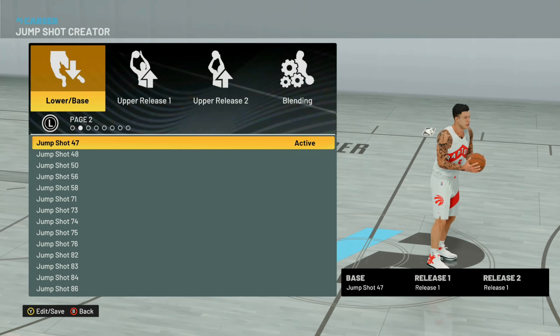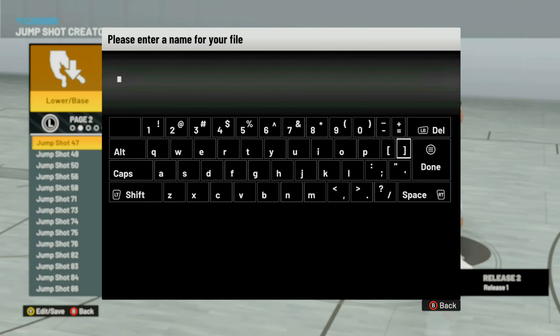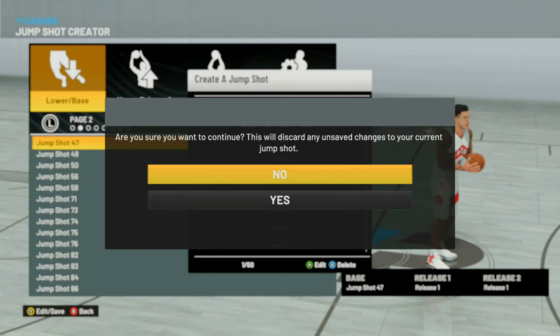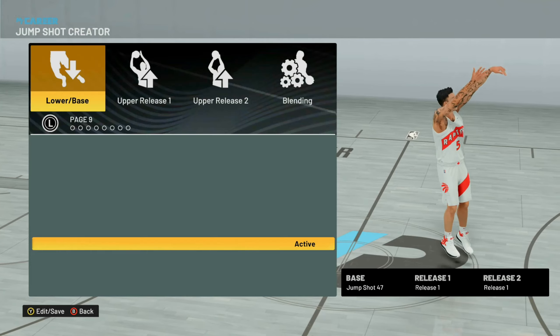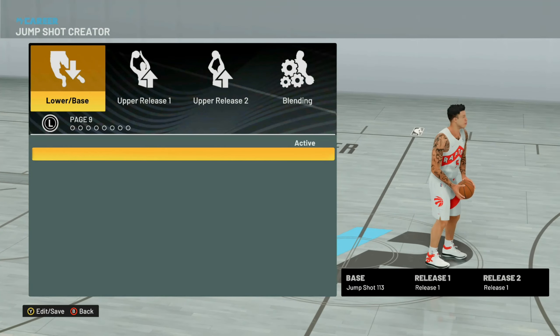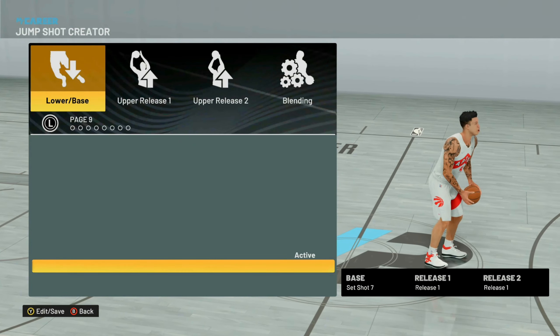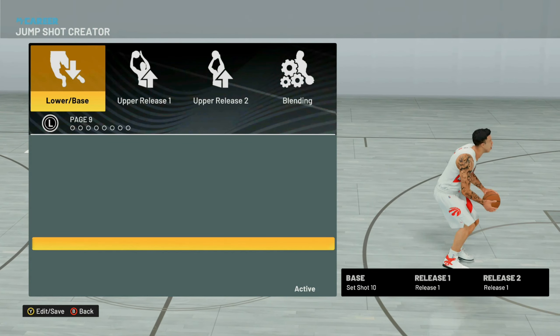Equip jump shot 47, then go ahead and save the jump shot. I'm going to save it as 'five five five five.' As you can see, the jump shot is now saved. Next, go back in, hit 'Edit Jump Shot,' hit yes, and you'll see this whole list is blurry — but if you scroll up, it will allow you to pick any jump shot you want. The jump shots available will differ based on which jump shot you saved.